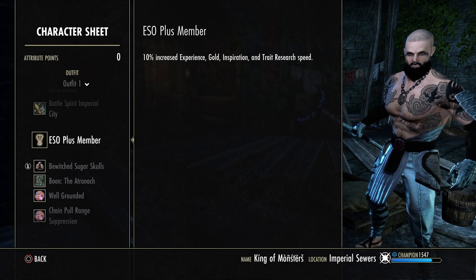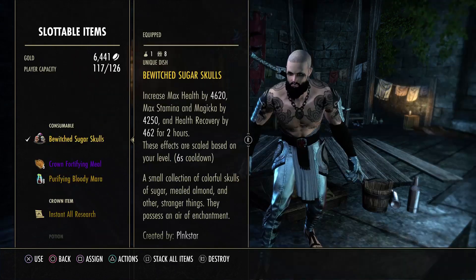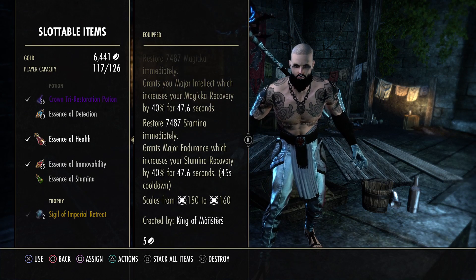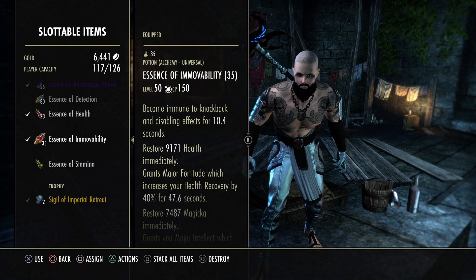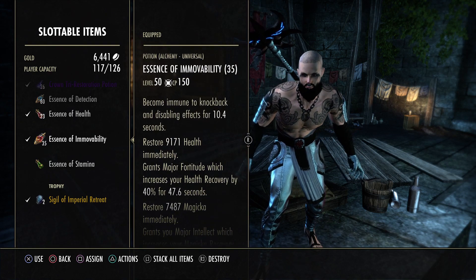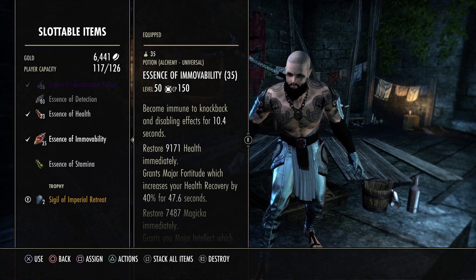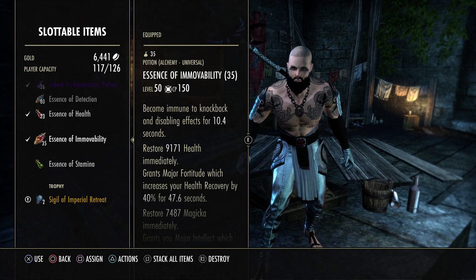We're running Bi-Stat food with Sugar Skulls. For consumables we have Essence of Health tristat pots, which are amazing for PvP. We also have health-magic-immovable potions — I typically use these more because I like to do my burst combo without being stunned. This is probably one of the best potion options you can run on magic templar.